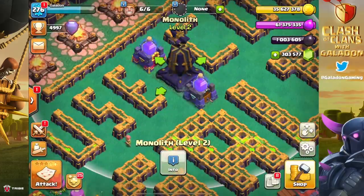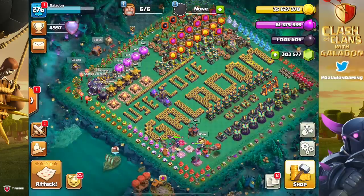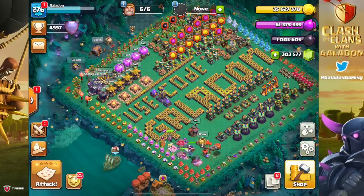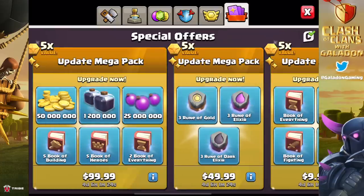The monolith is of course the first defense ever to upgrade with dark elixir, so we figured the smart thing to do would be to use one of our hammers of building on it. We've got two hammers of building available, so the first one went on the monolith - thinking not so much time saved, because we have plenty of books, but resources. Where can we save the maximum amount of resources we'll need later?